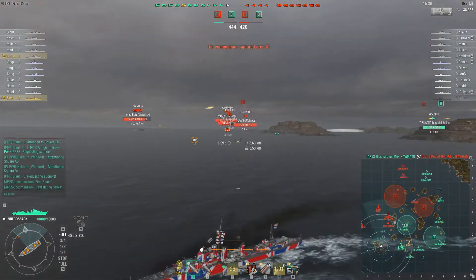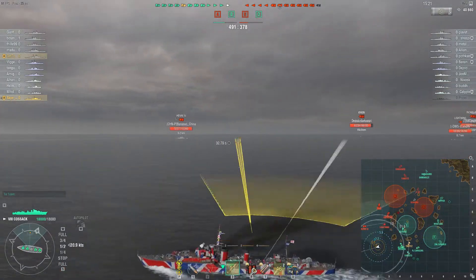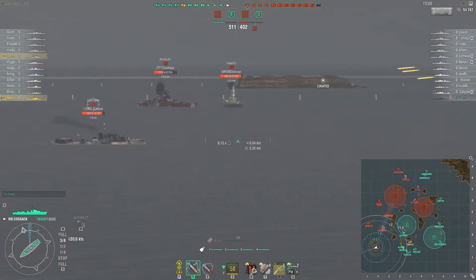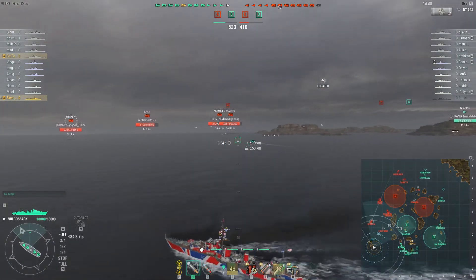On this map, it is often my experience that a large contingent of opposing ships tend to move down on this side, and having a destroyer on this flank to keep things detected can be very useful, and again, this is exactly what Sky Tankdog is doing.